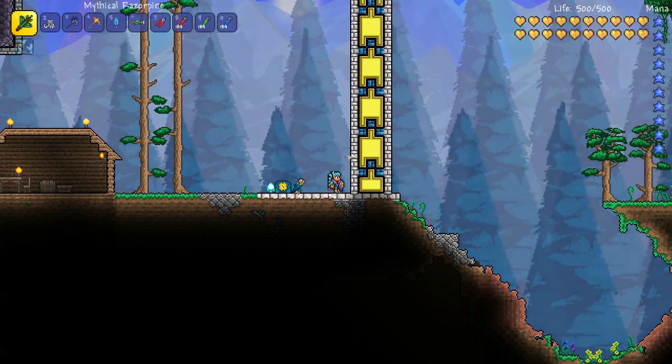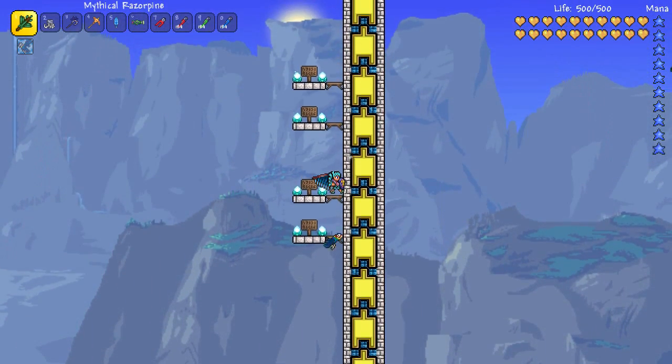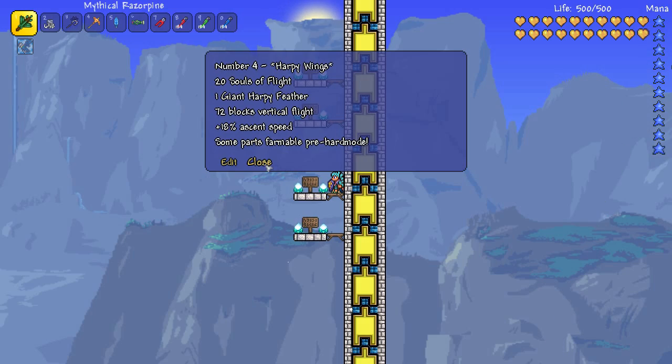And for the Giant Harpy Wings flight test — let's go! As I mentioned, they need one Giant Harpy Feather, they can fly you up 72 blocks vertical height, they have a bonus of 18% ascent speed, and what's awesome about them is you can farm some parts of it pre-hard mode, which makes them really easy to get early into hard mode.